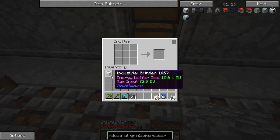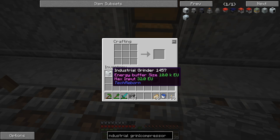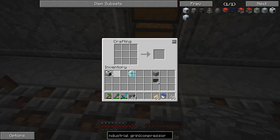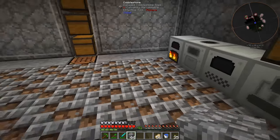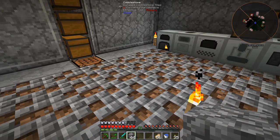Well, it's only the fourth episode of the series - it's not that long, to be honest, it's just an involved crafting process. Now that we have the industrial grinder, we can't do anything with it. We need to make ourselves a multi-block structure for this thing to work.